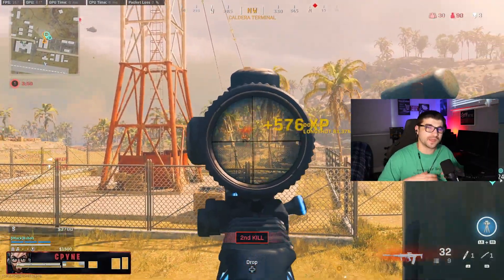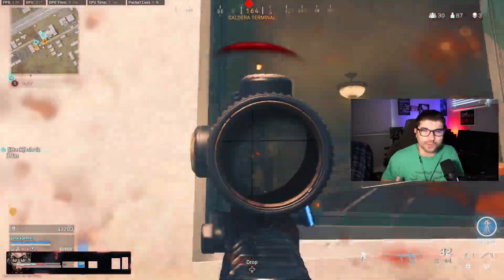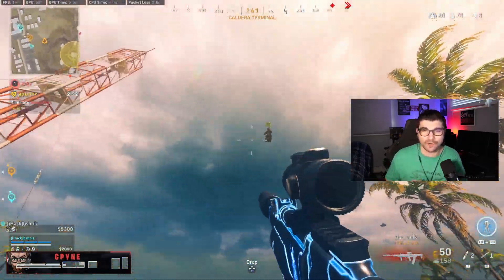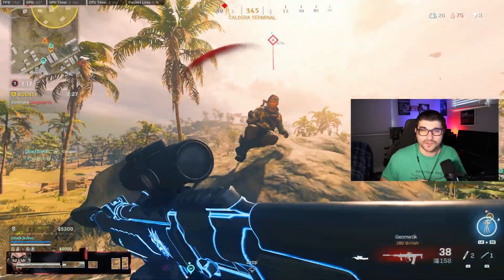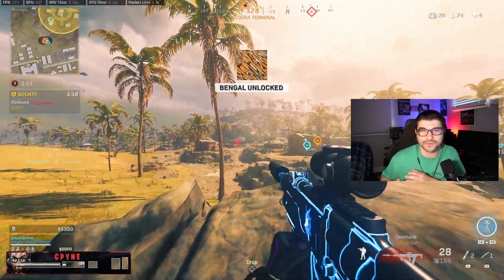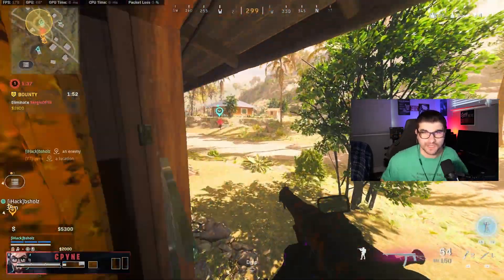I'm going to quickly go over the build. It hasn't changed much. We've got some gameplay in the background — my duo and I dropped 45-46 kills in duo quads on Caldera. I'm using the EM2, he's using the Vargo. For the muzzle: Agency Suppressor. Barrel: Task Force. Optic: Axial 3x. Under barrel: Field Agent Grip. Magazine: 40-round mag. That works in both game modes.